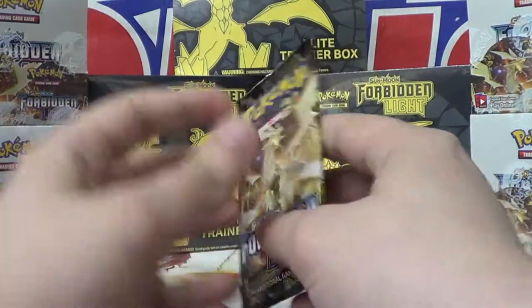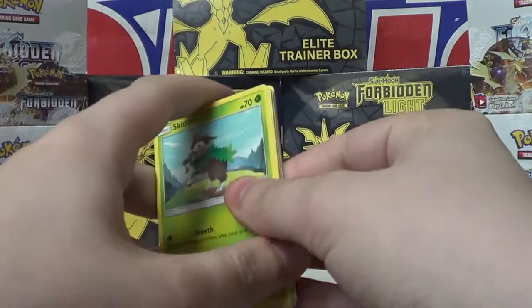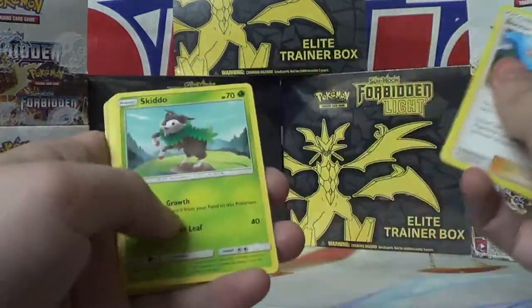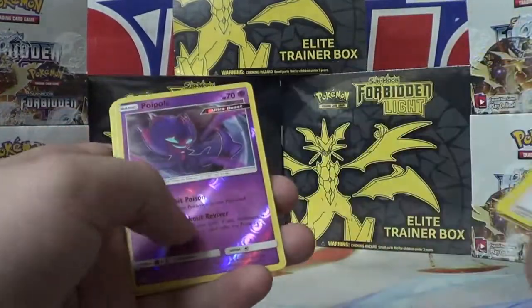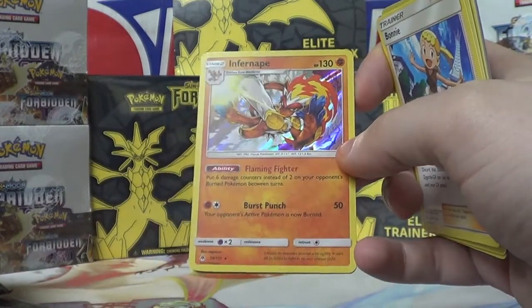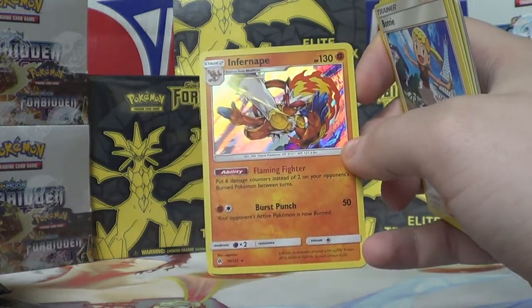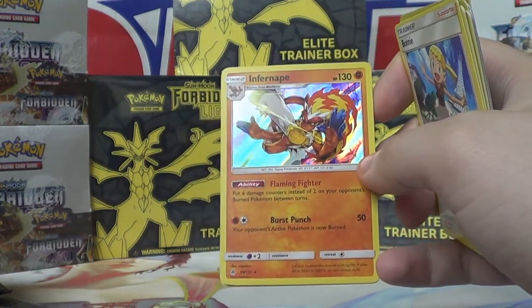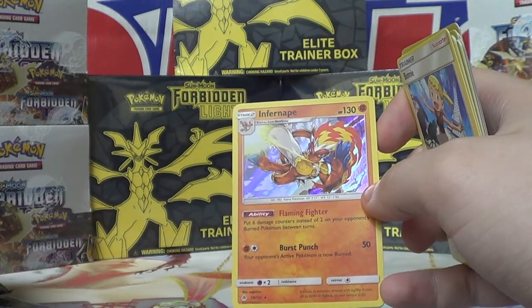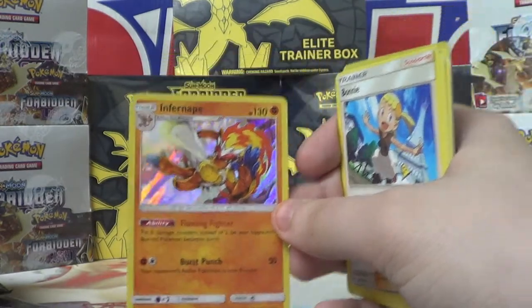Last pack of the video! Let's get the code card off, three to the front: Bonnie, Magneton, Slugma, Skiddo, Froakie, Helioptile, Pancham, Bergmite. Reverse Holo Poipole. Infernape?! Wow! Flaming Fighter: put 6 damage counters instead of 2 on your opponent's burned Pokemon between turns. Burst Punch: 50 — your opponent's active Pokemon is now burned. This is an insane card! What a pull for our last pack. This is a really insane card. And I've got a Dark Energy. That Infernape's dope — love it.